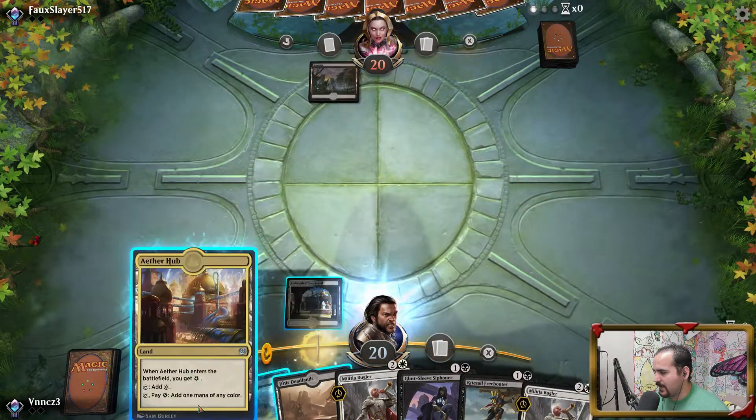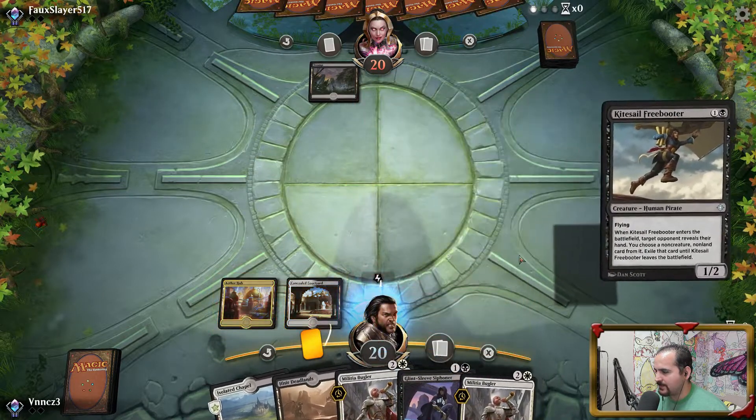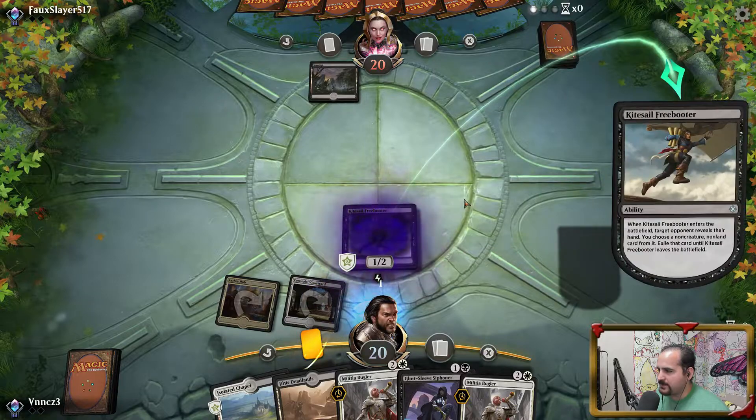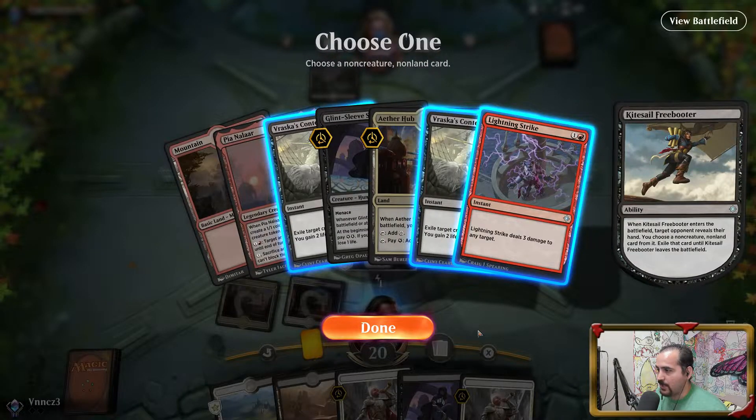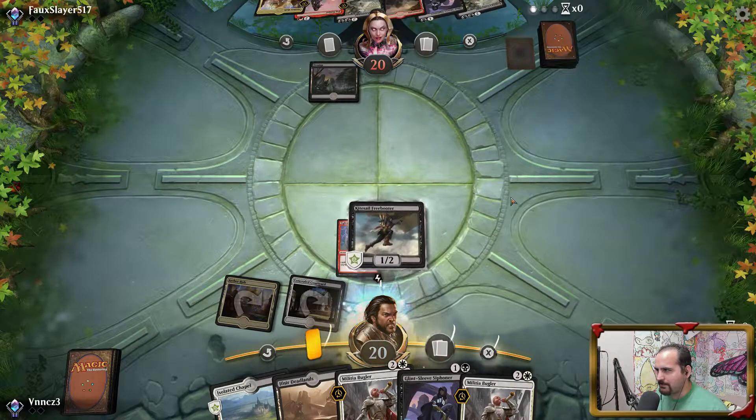Swamp's not so bad here. I guess we can go Glint Sleeve — actually, you know what, let's go Kitesaw here. If they're playing Fatal Pushes, I want them to use a Fatal Push on this. It looks like we're going up against a really awkward red-black deck.